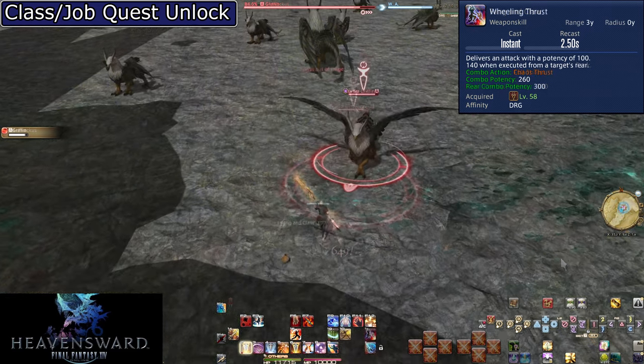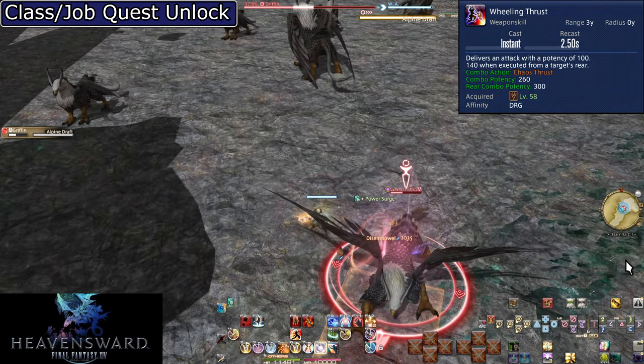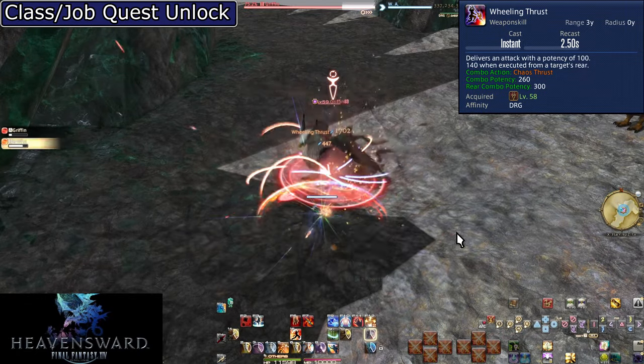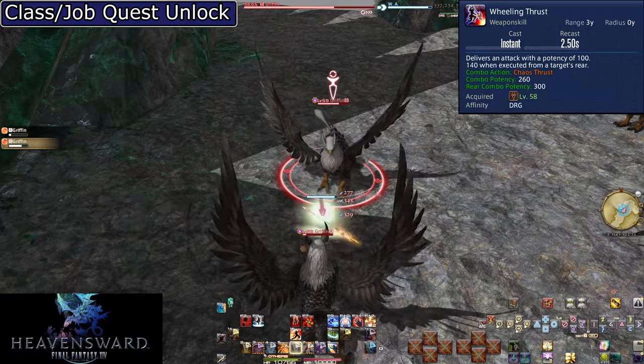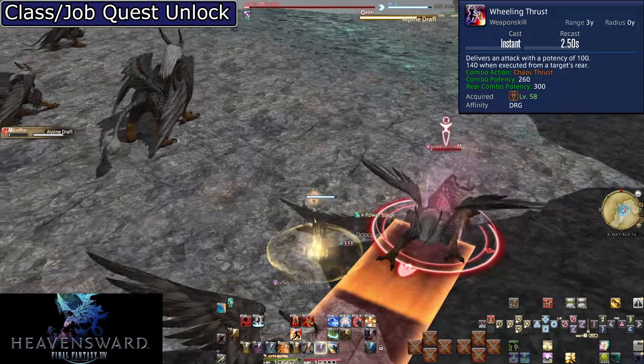Level 58, Wheeling Thrust. This is the exact same skill as Fang and Claw, but a rear positional and given by using Chaos Thrust. Now you're going to do a double rear positional — Chaos into Wheeling. Use this combo hit like normal.